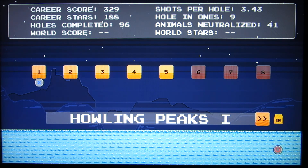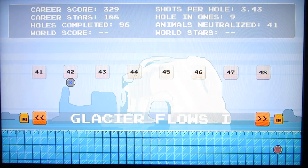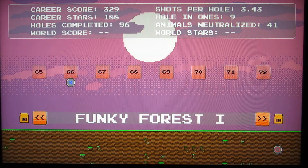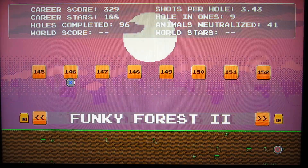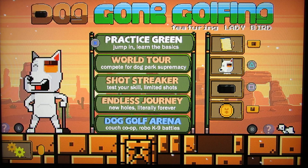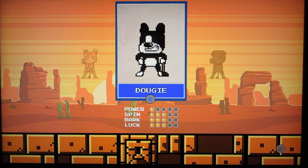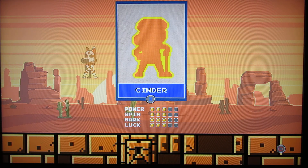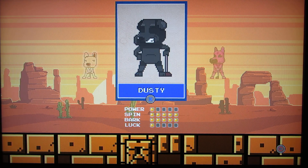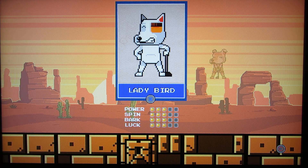R1 brings up the different stages — there are 160, and I think each one has 18 rounds each. Triangle brings up the different characters you can have. They have different abilities, but I haven't bothered with them. I've just been playing with this one, and it's been fine.